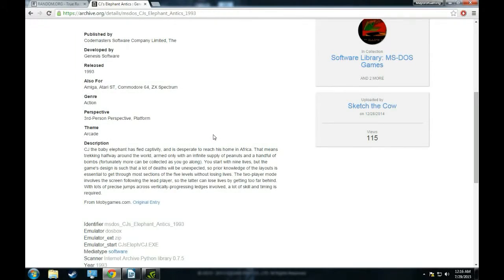CJ's Elephant Antics, published by Codemasters Software Company Limited. Codemasters actually is pretty cool - if I remember right, they have a decent amount of games that are actually pretty good. This game was released in 1993, developed by Genesis Software. It is an action game, third-person perspective platform. This might be interesting.